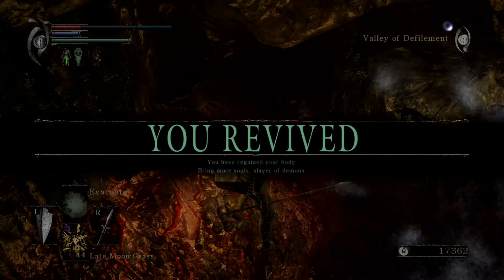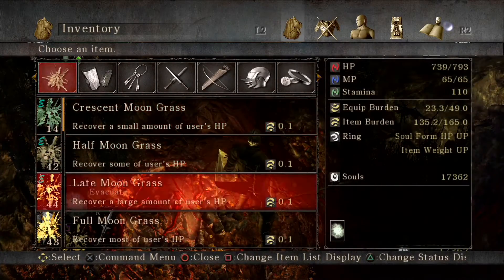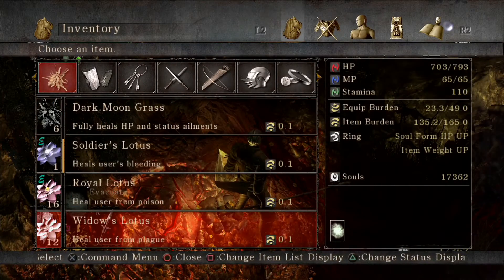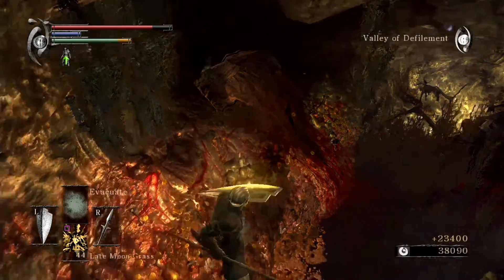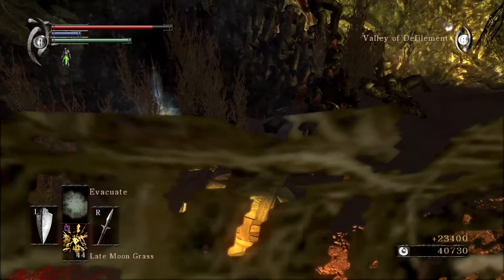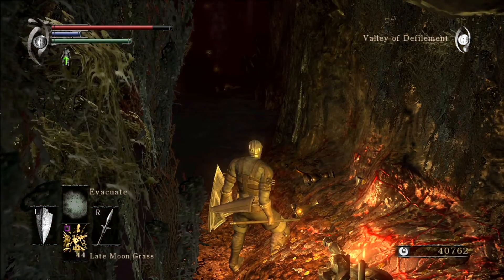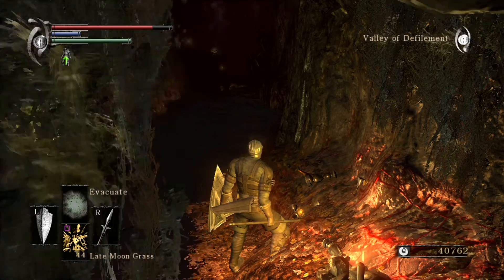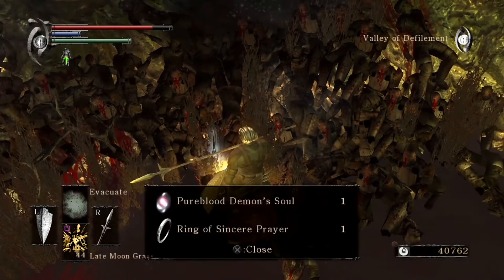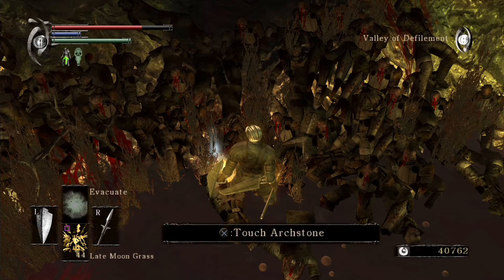And yeah, she just pretty much suicides herself there. So really easy boss. You feel bad for her, but she's really easy to deal with. And we're gonna catch the plague getting her soul. Definitely a really easy boss. Even Garl Vinland isn't that hard as long as you don't get hit by his attack. So really easy boss here. We get the Ring of Sincere Prayer and Pure Blood Demon's Soul, and let's get back to the Nexus.